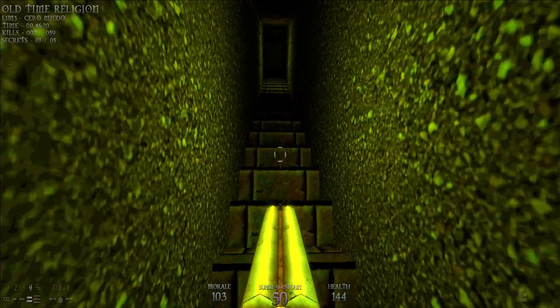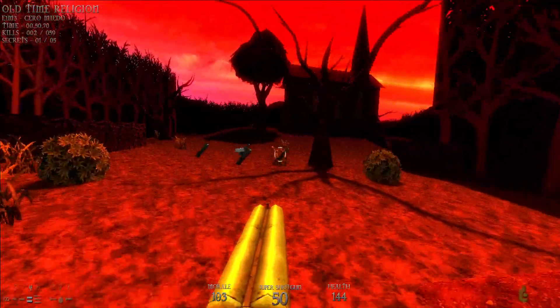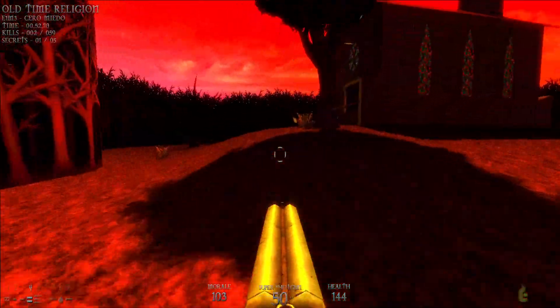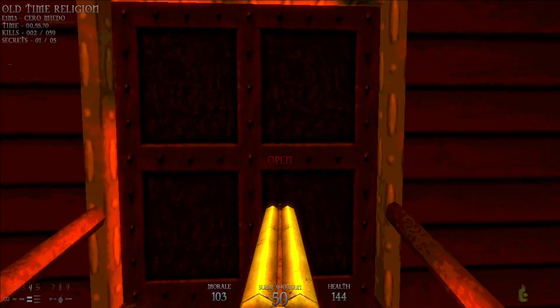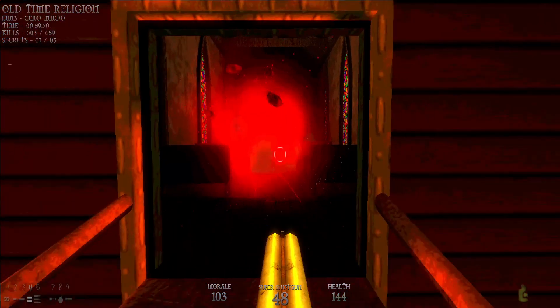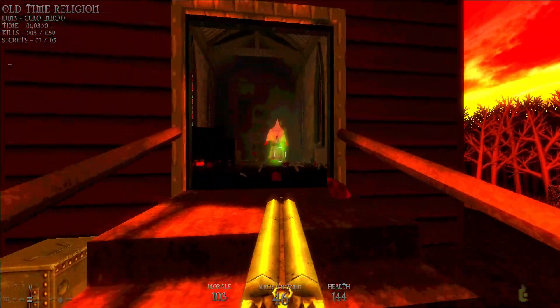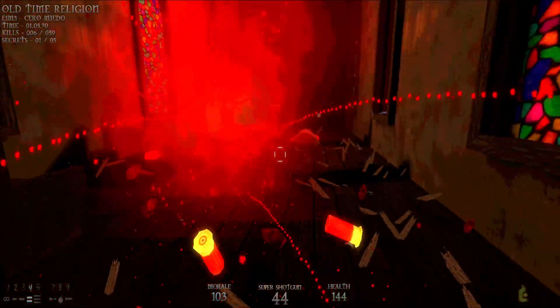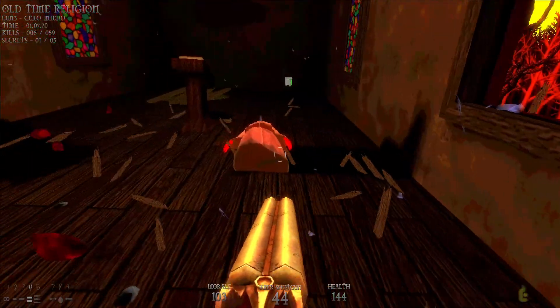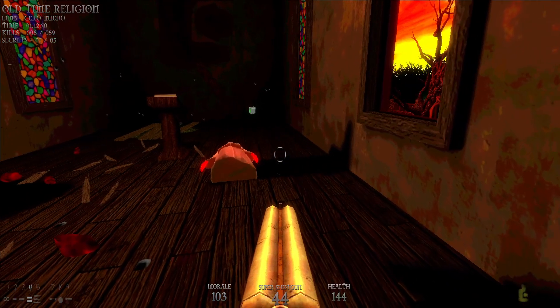We've done everything we needed to do here so we're going back up to the surface. I've now got the yellow key. Watch out for a mob of mages awaiting your arrival though.